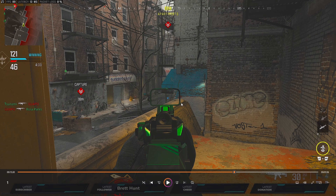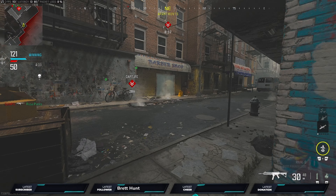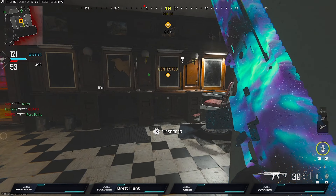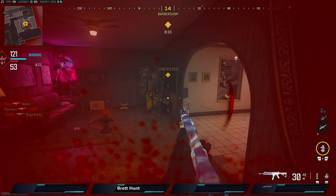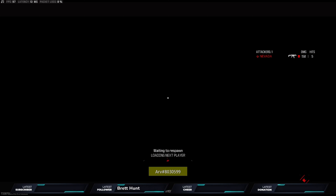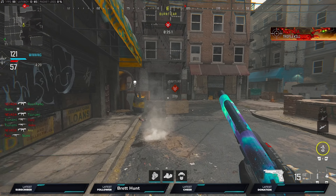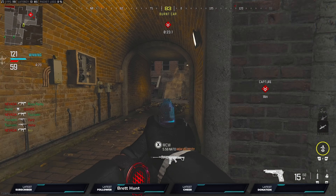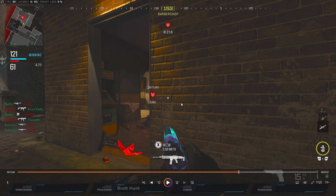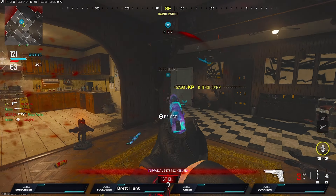With 45 seconds left, I'm waiting for my team but there's a balance — do I push or hold? I made Nevada slightly weak and called out to my team. We're waiting way too long, my teammates are at the front, and I push in. Bad timing — he was holding a corner I didn't expect. But Tsunami gets a fantastic three-piece through there.